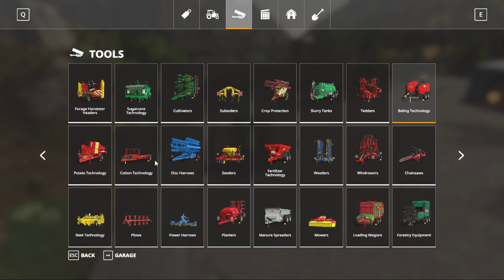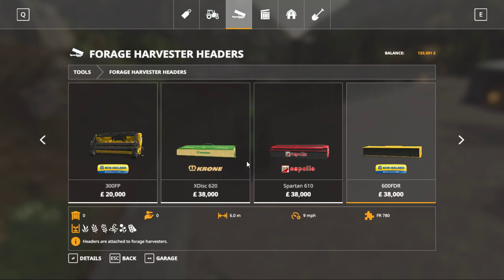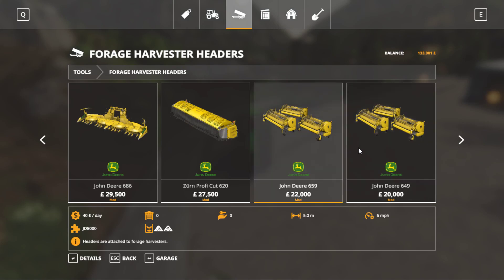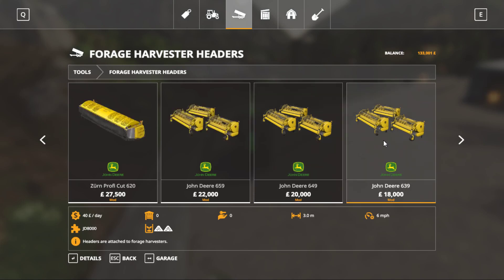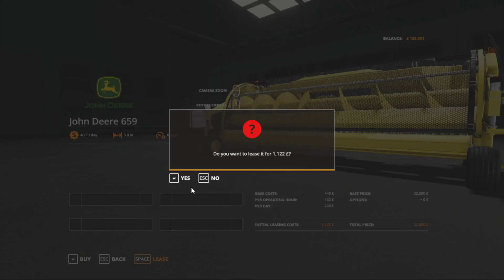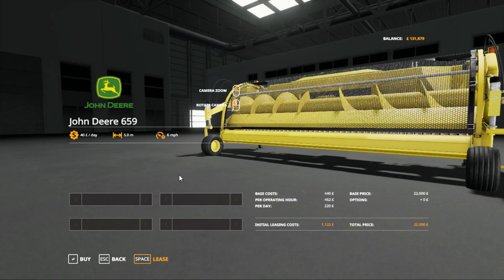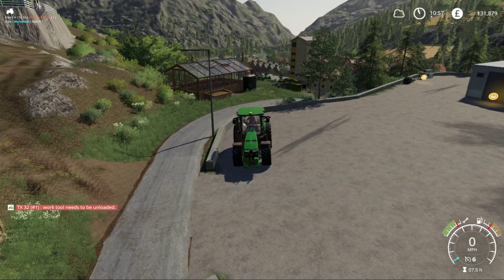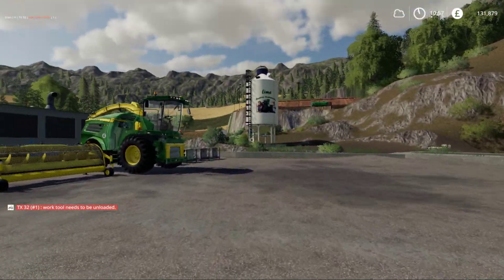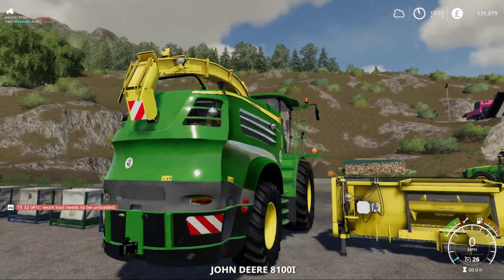What I'm going to use for picking up is one of these forage headers — a three-metre one, I'll go with that. We're just leasing it because I'm not going to buy it in case it doesn't work. Oh yeah, the harvester needs to be unloaded — we'll get to that in a second. Is that how much it costs to lease that? I have a feeling it's going to be stuck on the hills.